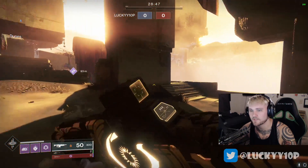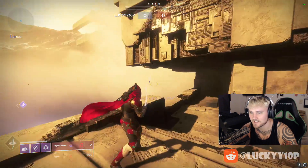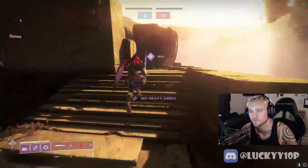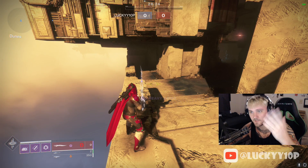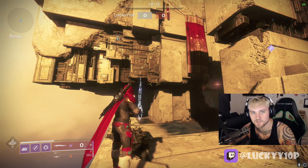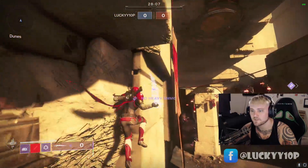The first spot I want to show you is right here in the spawn. I'm going to swap to a sword — when you swing with your sword it stops all your momentum, so it's really good for landing on little tiny lips and ledges. I would not recommend going there right off the rip because the radar is there and people will see you flickering on it. This is more for evading supers or trying to win a 1v3 situation.